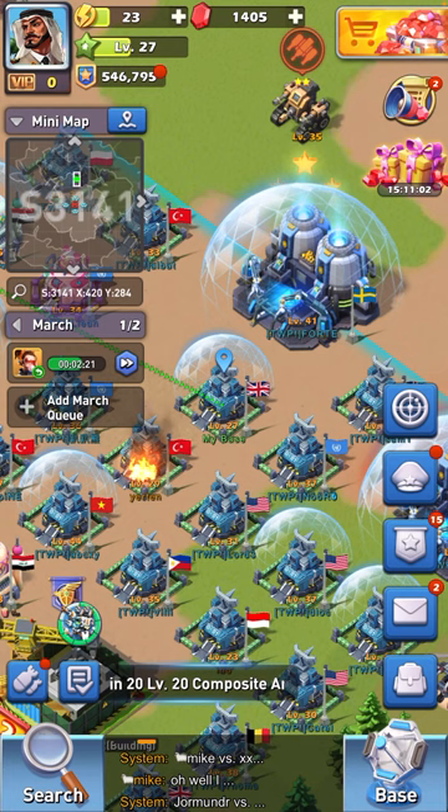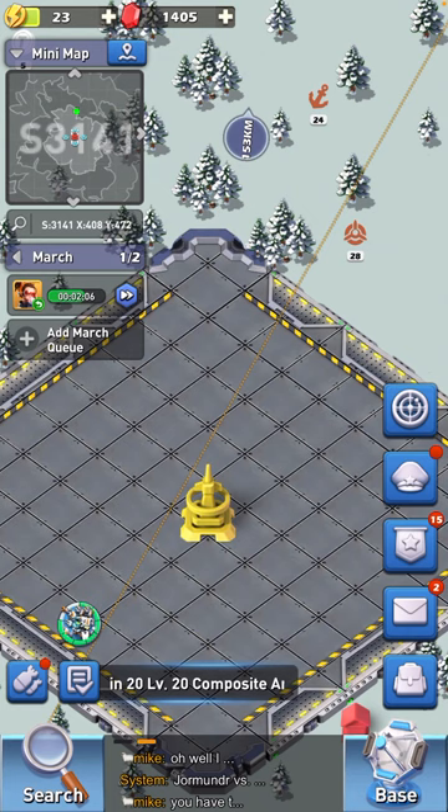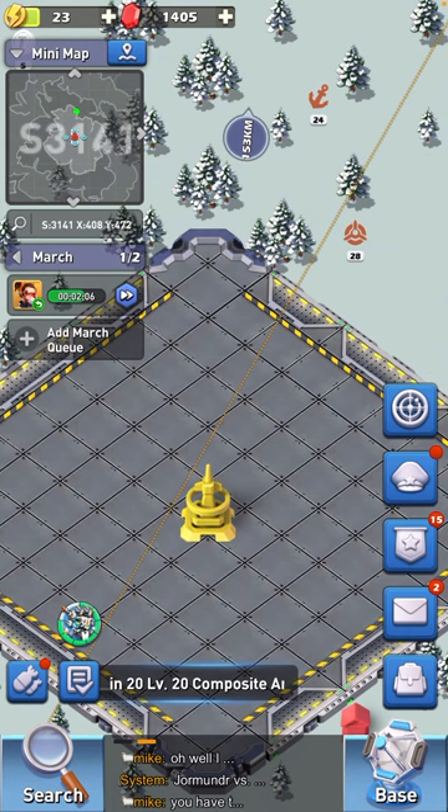On the left you can see I've got two marches — one is currently out heading back from an empire relic. Then you've got the mini map. You can click on anywhere — I've clicked on the capital and it will give you a little bubble with a distance in it. As you can see in the top middle, that is the distance away from my base.